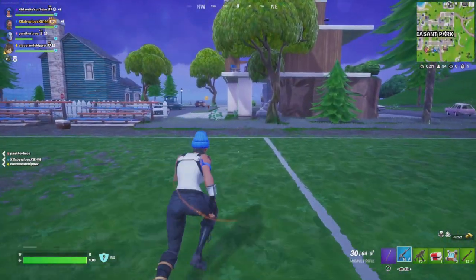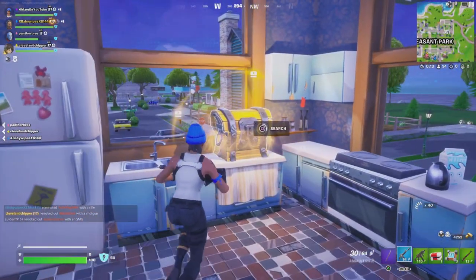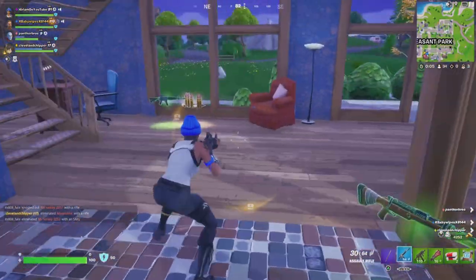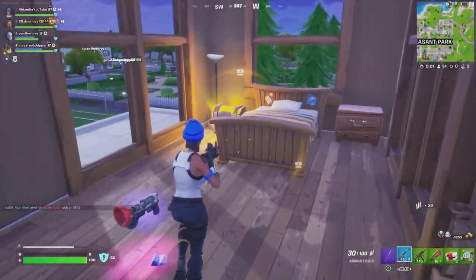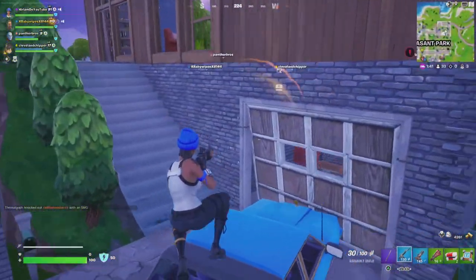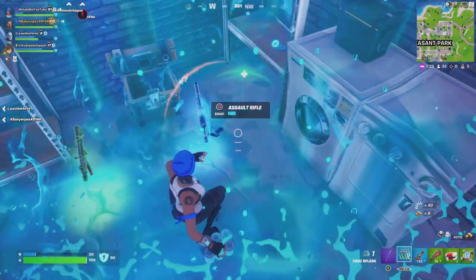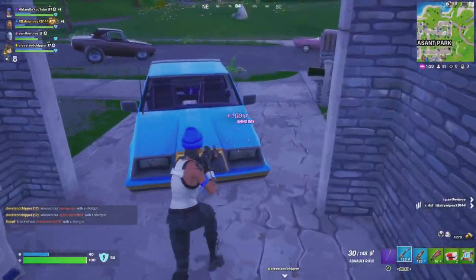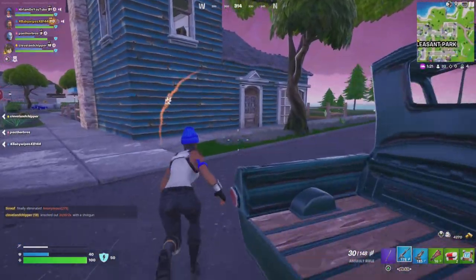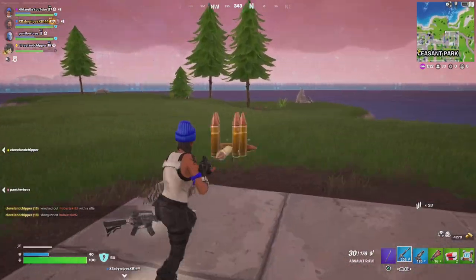Right here we went to Pleasant Park, which gives you an advantage if you've played the OG maps. If you've been playing for a while you already know where all the chests are and where they all spawn. They all spawn everywhere — all the spawn spots from the OG map. I already know there's a chest in this garage, three upstairs sometimes, and there's usually one in the basement of this house.